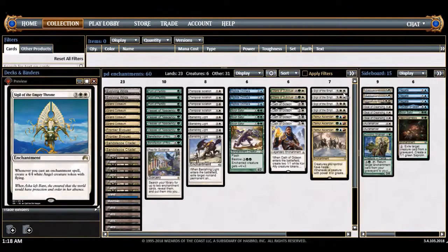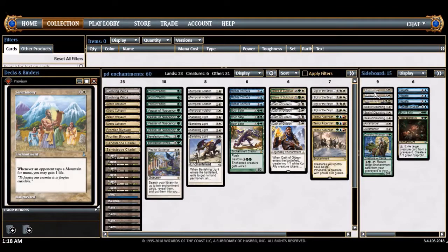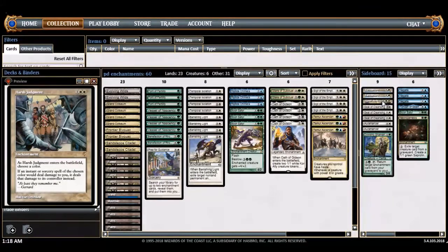The sideboard has many more enchantments and some non-enchantments too. Sanctimony and Harsh Judgment are my anti-red package. Sanctimony is pretty strong in general — unlike Greater Realm of Preservation, you don't have to spend mana on it, and they're good in multiples. Playing two Sanctimonies on turns two and three means you're gaining two life per turn for every Mountain they tap. Harsh Judgment pretty much closes the door — their burn spells are just not a factor at all.